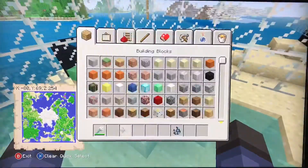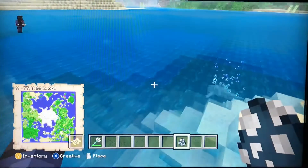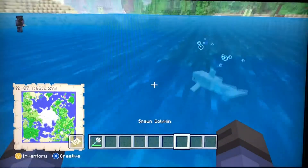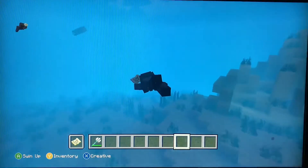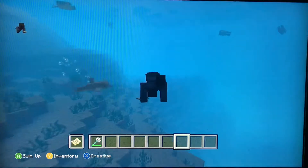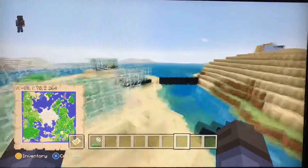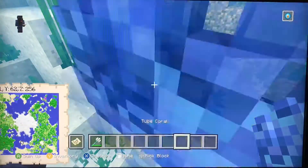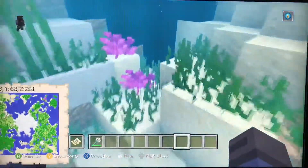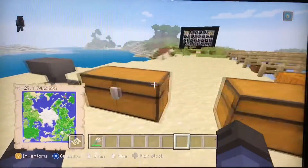I forgot to go over the dolphin. Dolphins can jump over walls. If you swim by them, they'll swim by you and give you a boost, which will make you swim faster.